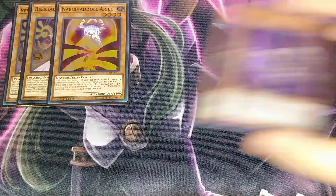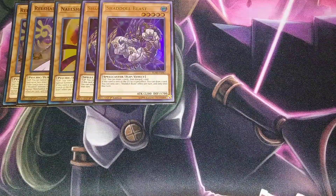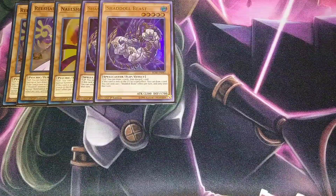We then play two copies of Shaddoll Beast. When Shaddoll Beast is flipped face-up, you get to draw two cards and discard a card, and if it's sent to the graveyard you get to draw a card. This is really good for the draw power of the deck, and that's why you play this card as a two-of.